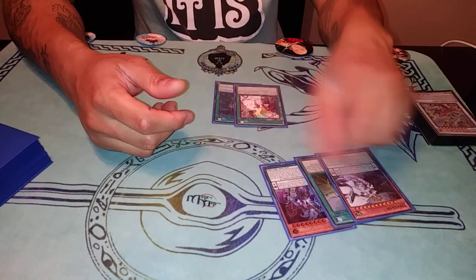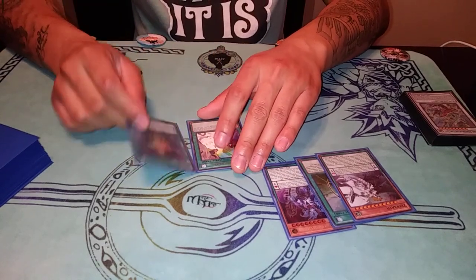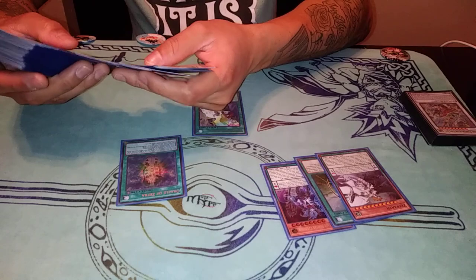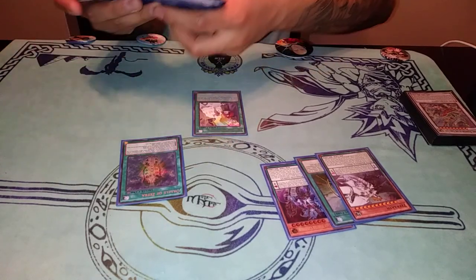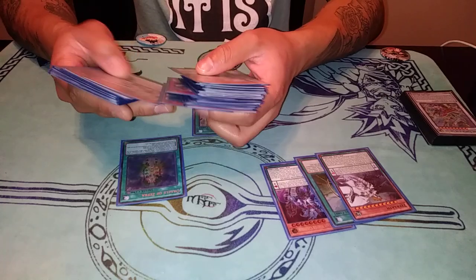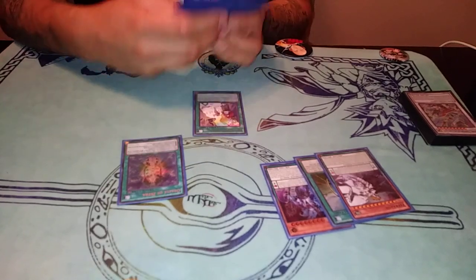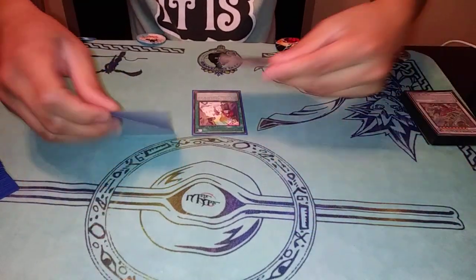And then Zephrath, who is searchable. Providence, which is searchable. And Oracle, which is searchable itself. The Oracle, the Providence, or the Zephrath can actually be Zephraxie. It still works - it's crazy. So you have so many different combinations of cards. Are you catching my drift? They can all still end on the same board.